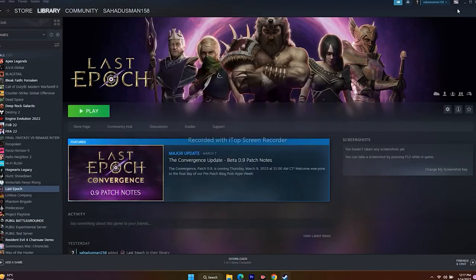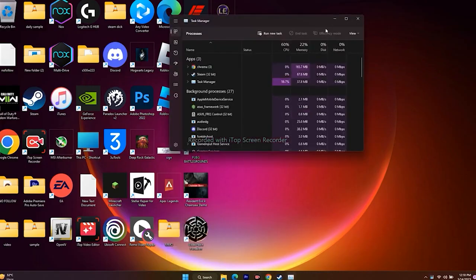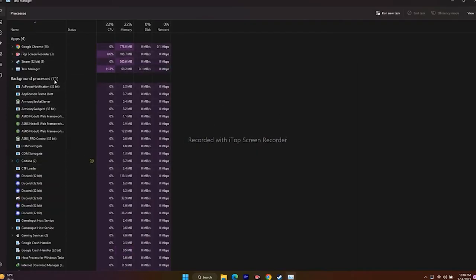Next one is closing overlay and overclocking applications. Go to Task Manager — apart from system processes, there may be many apps running in the background. Overlay apps like Discord drain a lot of RAM, so select them and click End Task. Also end overclocking applications like MSI Afterburner and RivaTuner, as they drain a lot of performance. Once done, close Task Manager and try to play the game.